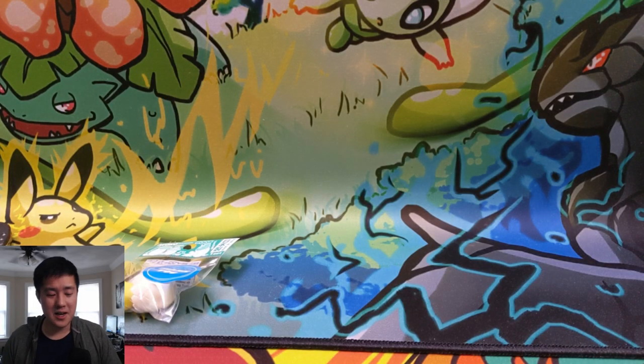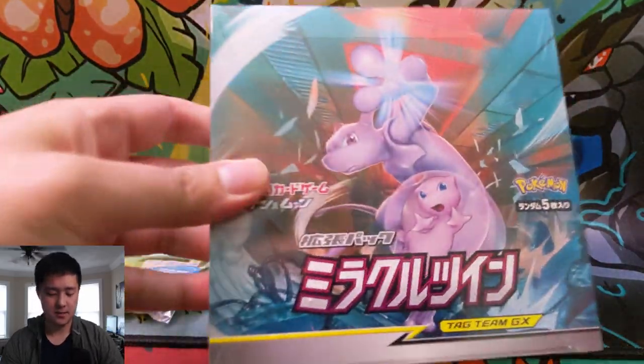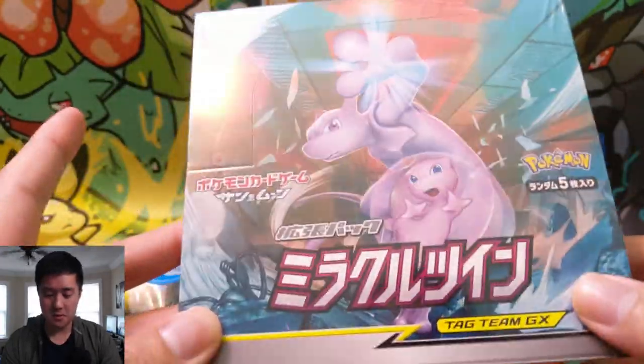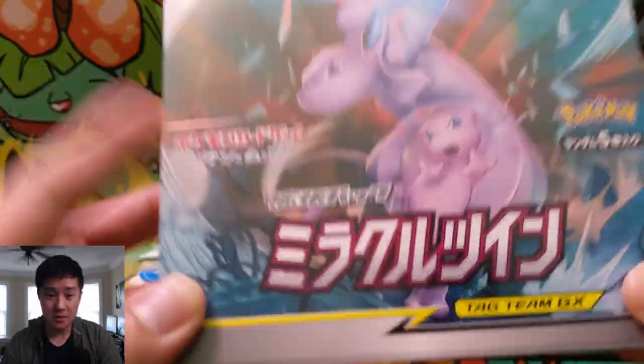What is up? I'm Moana Turtle and today we're doing a Pokemon video. We have the new Japanese set — it's called Miracle Twins. This set has a lot of cool stuff, including the Mewtwo & Mew tag team, which we're definitely searching for.